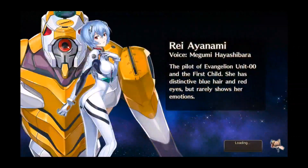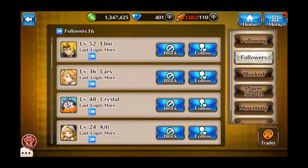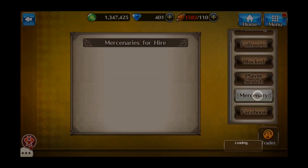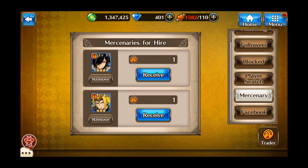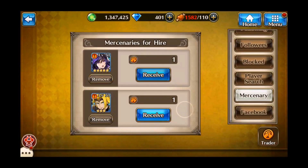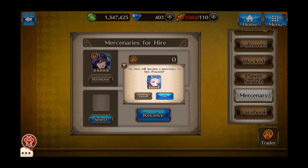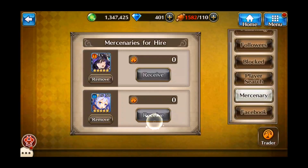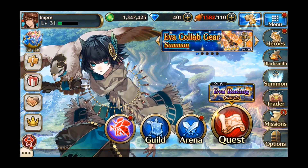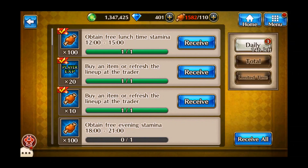If I go to the hunts section here, you can follow people - followers, blocked players, search. Mercenaries is what you do here. So if I remove him and put her in - I'll put four on Loki and put moon girl there. They will over time collect stuff, and the more people use them the more points I get back.